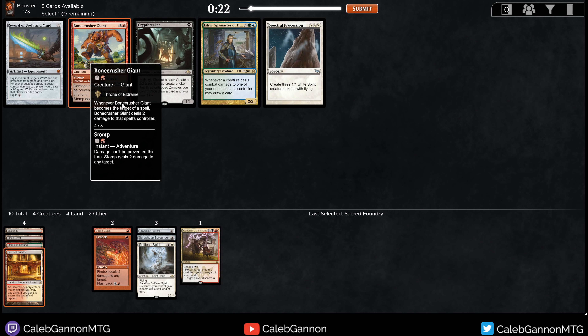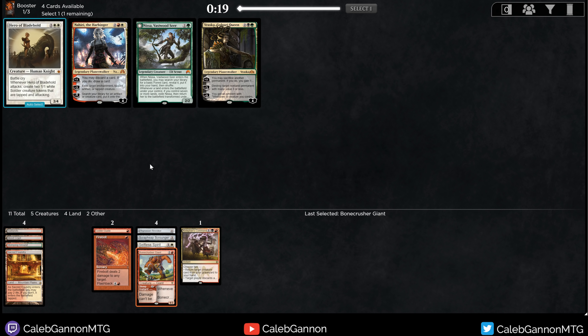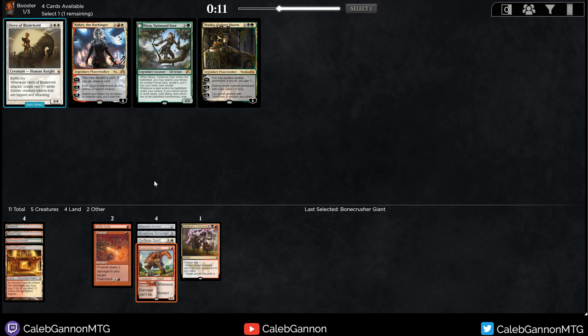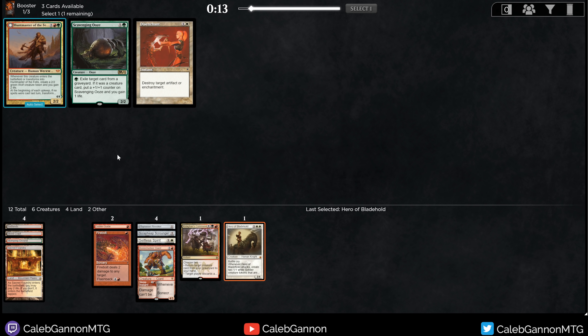Bonecrusher Giant coming around is an excellent sign. This was not the Hymn to Tourach pack. Someone took Braids? Oh boy. Well, that's what I get. I think I'm going to have to move out of black — take a Hero of Bladehold here. I don't love the card, but that's what happens when you get greedy.